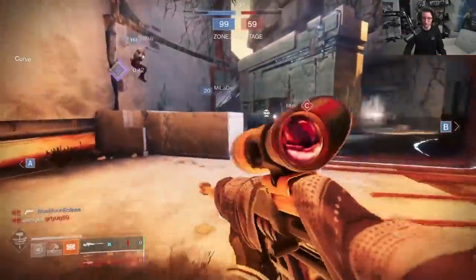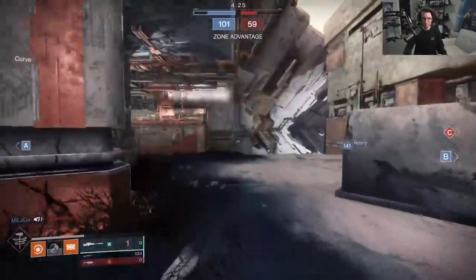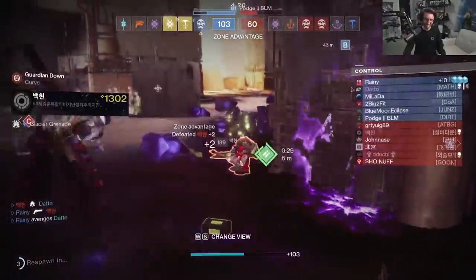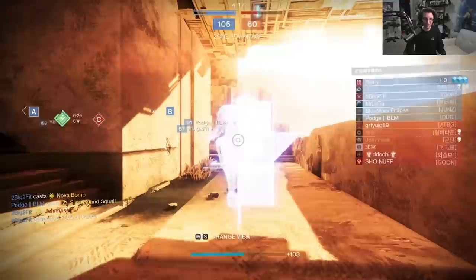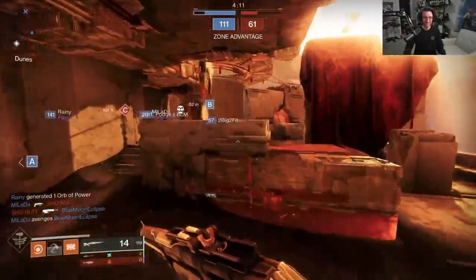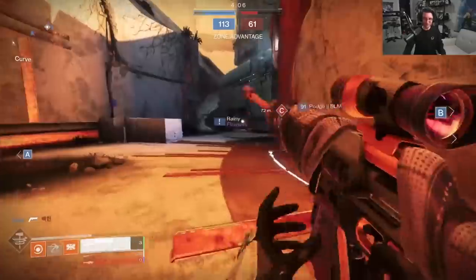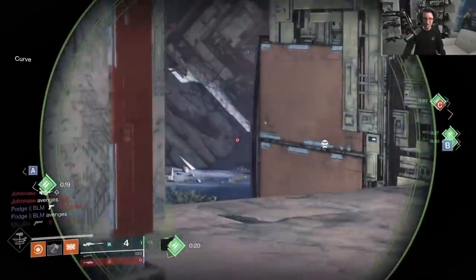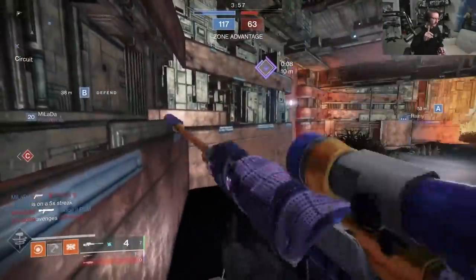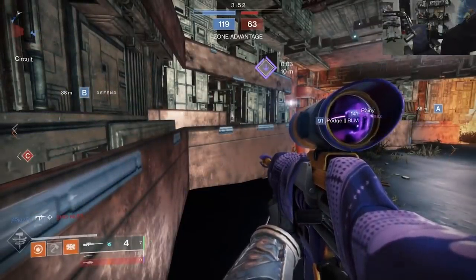Some other notes from the TWAB: Arbalest Aim Assist has been reduced — congrats to console players on that one. Dune Marchers appear to be getting fixed to work properly again, although they're still really good. Team Dino won over Team Monsters by a huge margin, 81 to 19%. Reset is moving to 10am Pacific thanks to Daylight Savings on March 14th — don't forget, we're losing an hour, spring forward. And Trials will be back on March 12th — that's tomorrow if you're watching this on the 11th. Thanks for watching, I'll see you next time.